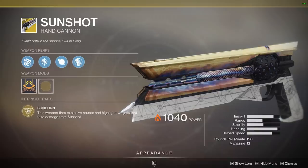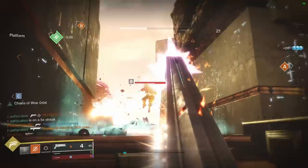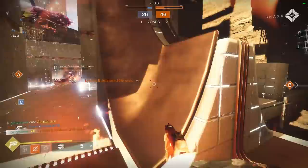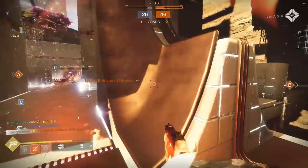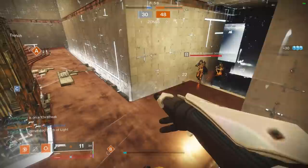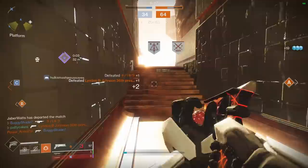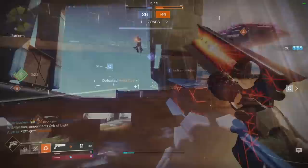Sunshot has two main exotic perks: Sunburn, where this weapon fires explosive rounds and highlights targets that take damage from Sunshot; and Sunblast, where targets killed with Sunshot explode in solar energy. Sunshot has been one of my favorite weapons since Destiny 2 was first released. It's only gotten better now that it has 12 bullets in the magazine and the catalyst grants extra range and stability. Its explosive rounds also help mitigate range loss from the recent hand cannon range nerf. The explosive damage from kills is pretty noticeable and occasionally you'll see funny chain kills. The one main drawback is that the aim assist stat is pretty low, which can make landing shots a little difficult. I think Sunshot is a top pick for exotic primaries and belongs in the S tier.